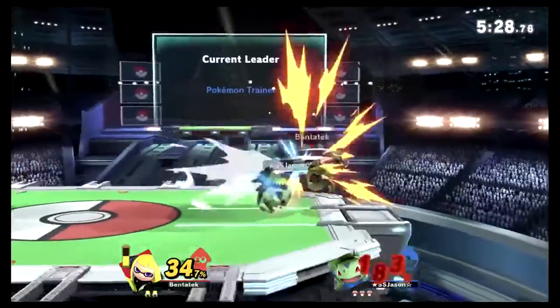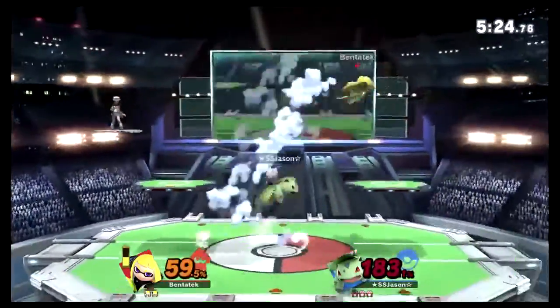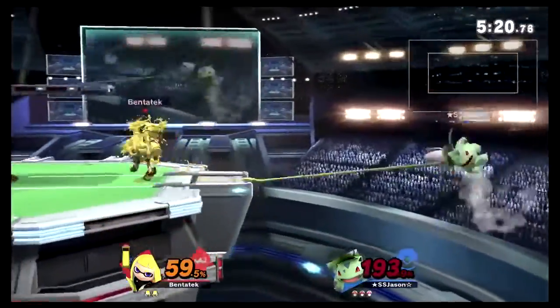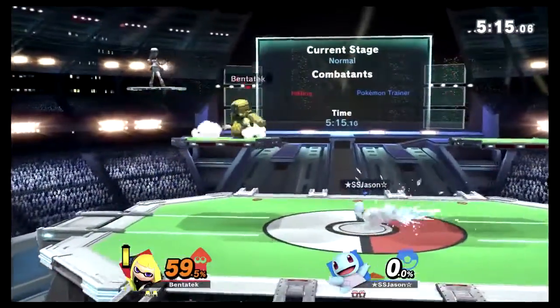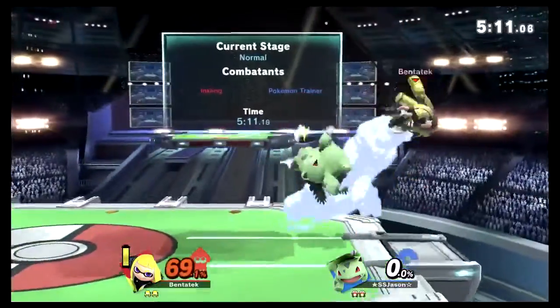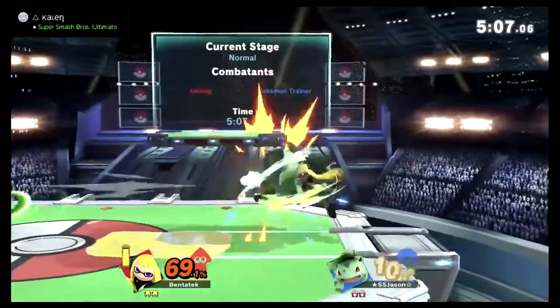Scary situation, but BenDeck gets out of it. His first stock is just never-ending for SSJ — already at 174%. Good start. They get into a down smash and we're going all the way back to Ivysaur, sticking with Ivy for this matchup for the most part unless there's a crazy high stock.